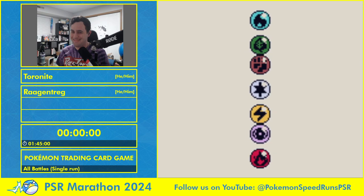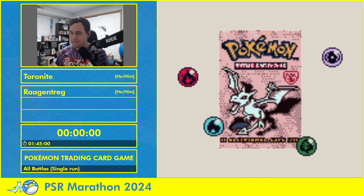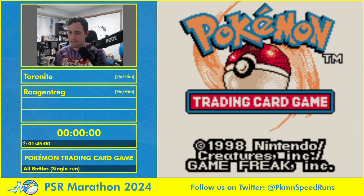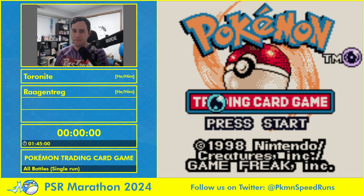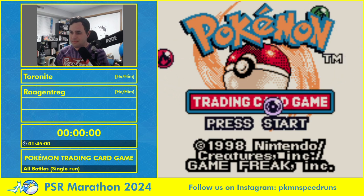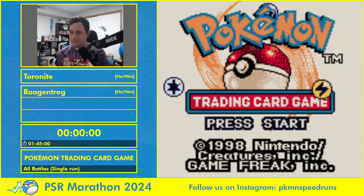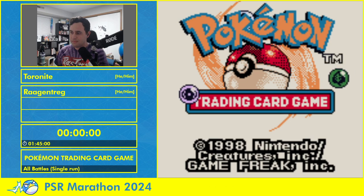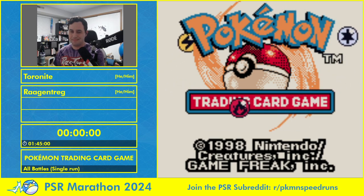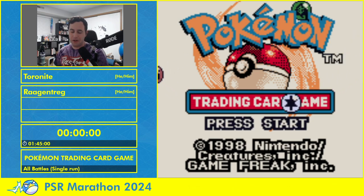I'm awake and that's about all the qualifiers I need to commentate today. For those that don't know me, I'm basically one of the boomers of the TCG speedruns. I firmly stick to Charmander like it's my baby — that's the old strats and I will stick to them until I stop running this game. I haven't been as active recently, but at least I can be here today to commentate for the All Battles run, which Toronight you've been doing super well with recently.